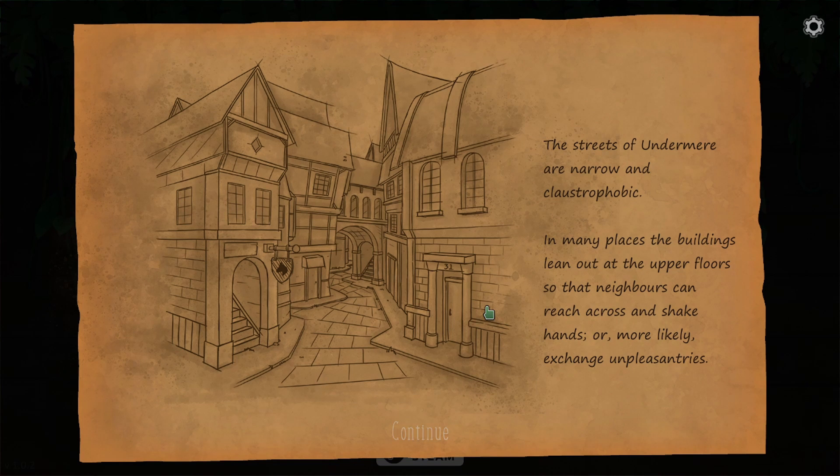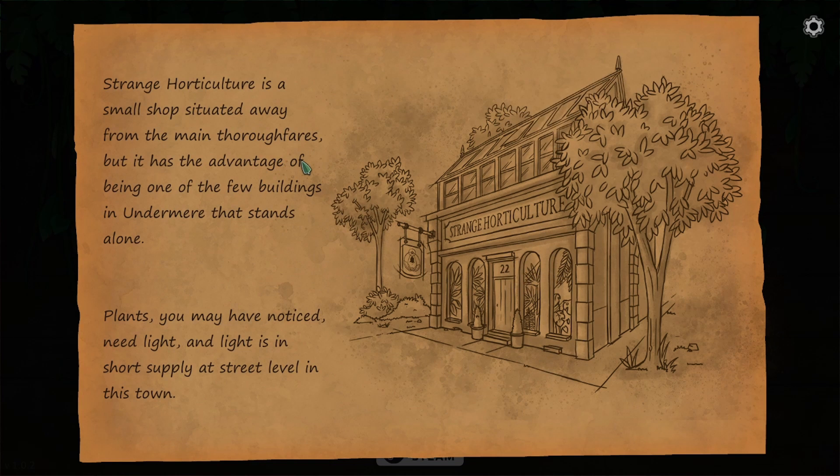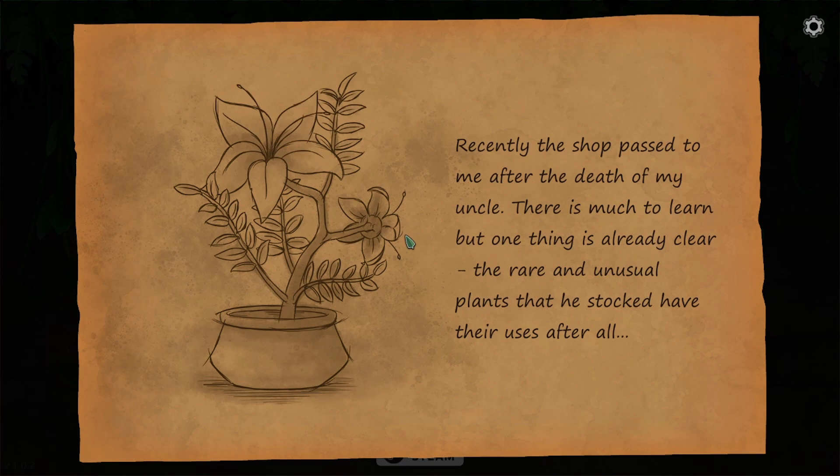The streets of Vandermeer are narrow and claustrophobic. In many places the buildings lean out at the upper floors so that neighbours can reach across and shake hands, or more likely exchange unpleasantries. Strange Horticulture is a small shop situated away from the main thoroughfares, but it has the advantage of being one of the few buildings in Vandermeer that stands alone. Plants need light, and light is in short supply at street level in this town. Recently the shop passed to me after the death of my uncle. There is much to learn, but one thing is already clear — the rare and unusual plants that he stocked have their uses after all.